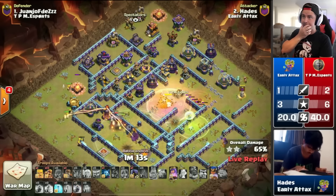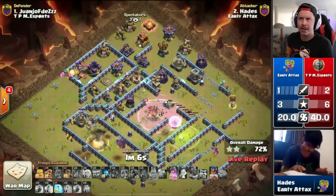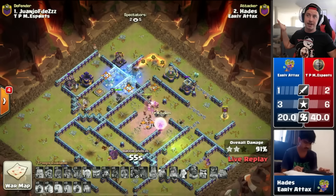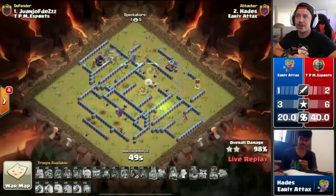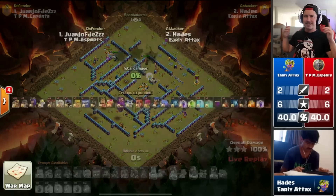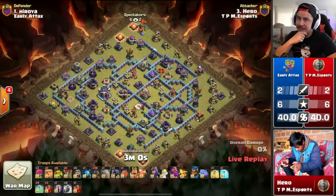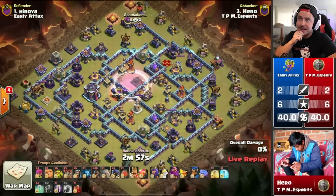Rocket balloons from the flame flinger take out the monolith. We pop king ability, we pop warden ability — everything's looking great. The queen got the town hall, she's safe because the rocket balloons took out the monolith. Super barbs on the left side helping out. The king's already about to go down but the royal champion still has HP. The warden somehow dies before the king and the royal champion — so squishy to splash damage. Queen with the last rage spell in the core, tornado trap spinning her but she's distracting all the defenses, giving the royal champion free reign. King somehow still alive with 45 seconds to spare — another three-star, six to six.